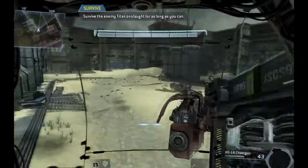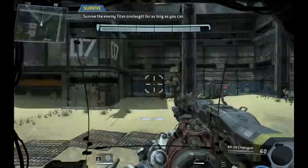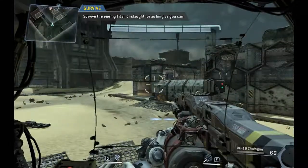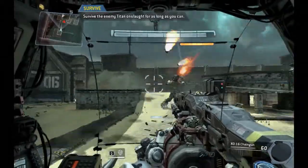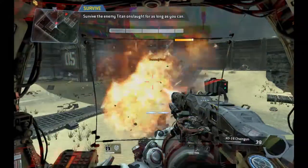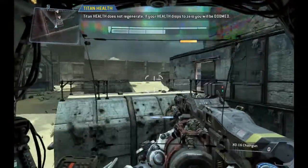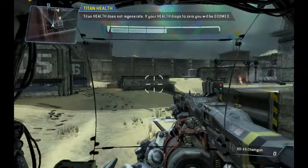Be advised, enemy Titans may now appear with more advanced weapons. Your Titan's health bar status is located at the top center of your HUD. Notice that when your health bar goes down, it will not replenish. Once your health bar is depleted, your Titan is doomed to die shortly.